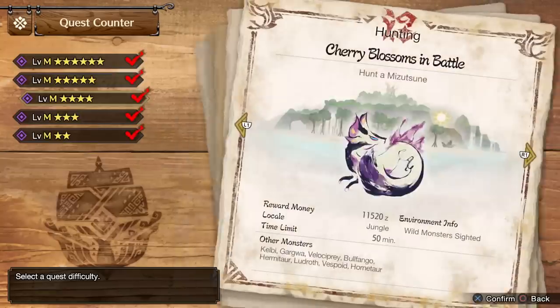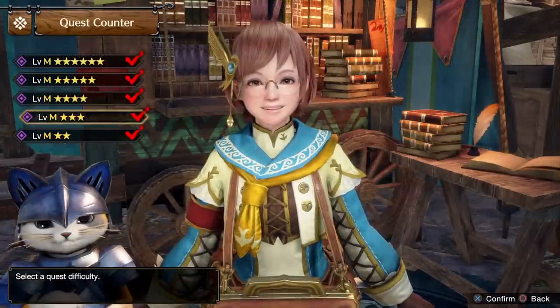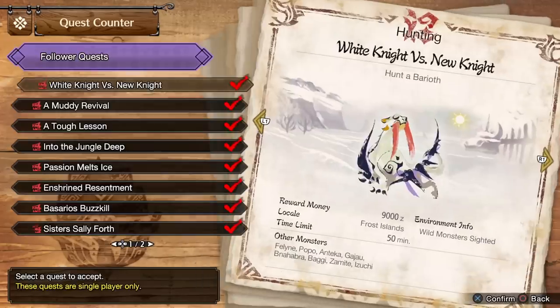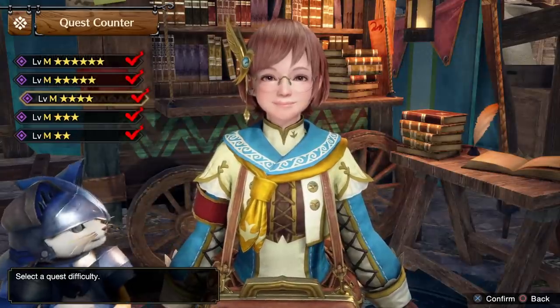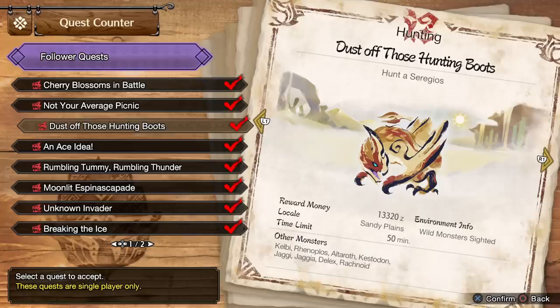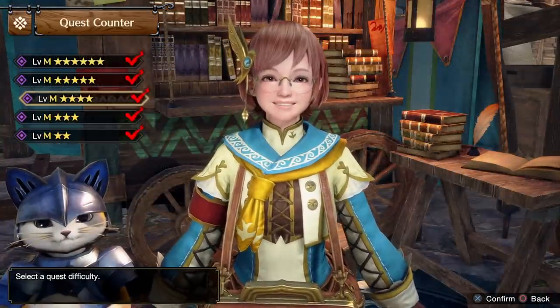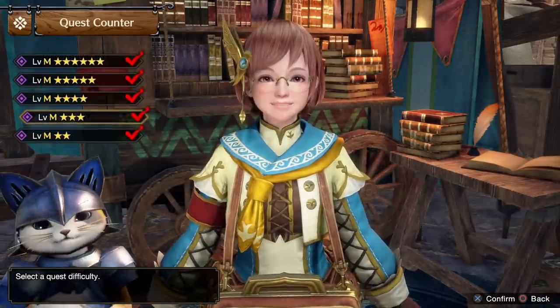The dual blades quest is with Utsushi — 'Ace Idea' — and you have to go after a Xenoga with him, pretty straightforward. To get the insect glaive we're going to need to go hunt with Rondine; the quest 'A Muddy Revival' against an Almadron is the one you need. To get the lance we're going to need to go on a hunt with Minoto; we'll go hunt a Mizutsune in the quest 'Cherry Blossoms in Battle.' In the same four star tier we go on a quest with Arlo for the gunlance — 'Dust Off Those Hunting Boots' against a Seragos. Also at four star level, the hunting horn comes from a follow-up quest with Utsushi called 'Breaking the Ice,' which has us hunt a Lunagaron. Earlier, at three star, there's the hammer with Arlo: the quest 'Enshrined Resentment' sends us against a single Magna Mala.